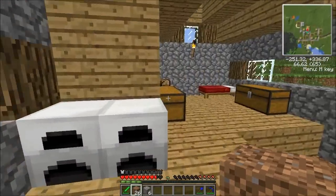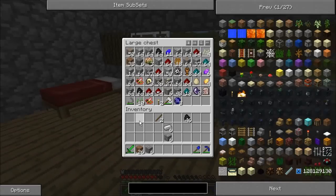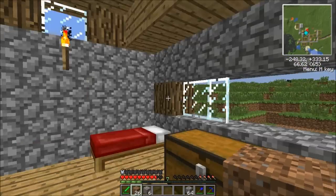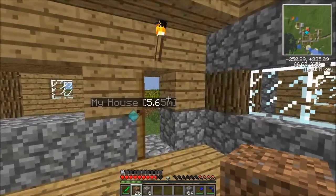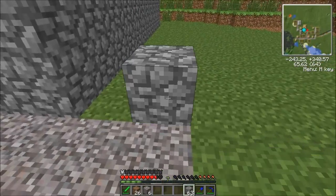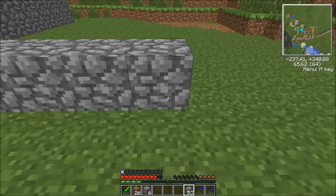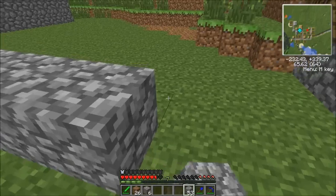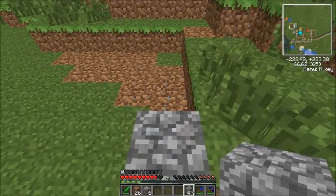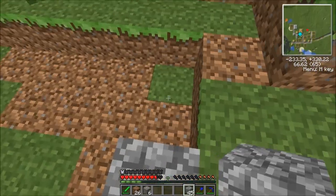That poor floor — I don't even have the right kind of wood to repair it. Cobblestone. I need wood in order to build a village-style house, because their houses are all foundationed like this. This is also going to be my Industrial Craft work room.